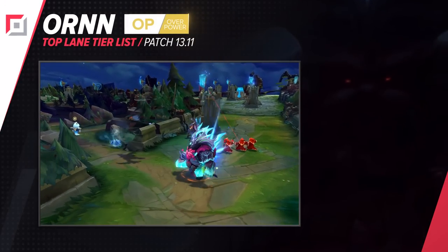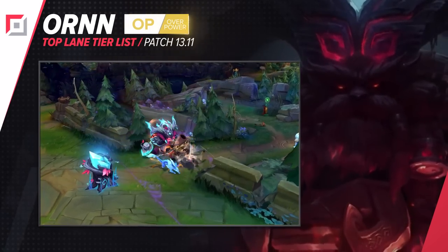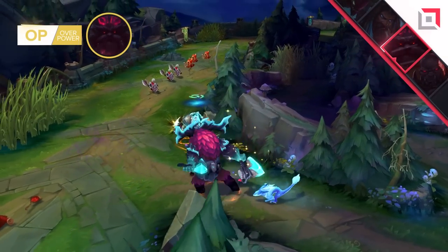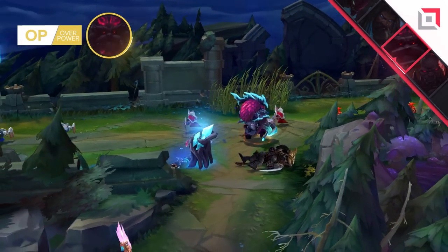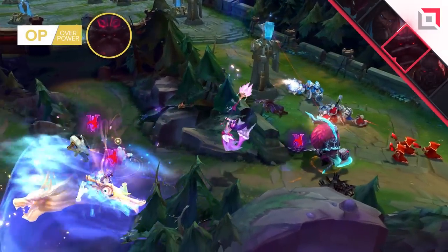The next highlight is an old menace of the top lane — Ornn. This champion does way too much damage for the fact that he's a tank, and even a literal tank killer. Galio in his Ross form even has trouble dealing with this champion. On top of this there's his unique characteristic of not having to recall to buy items and being able to enhance his allies' and his own mythics.